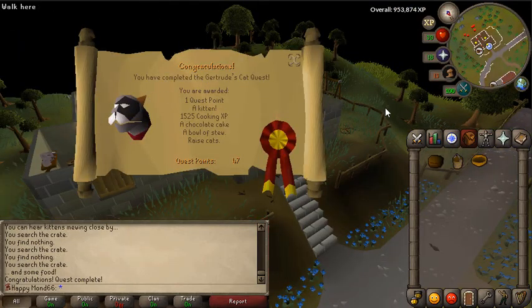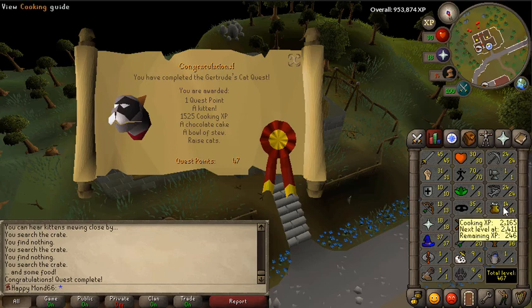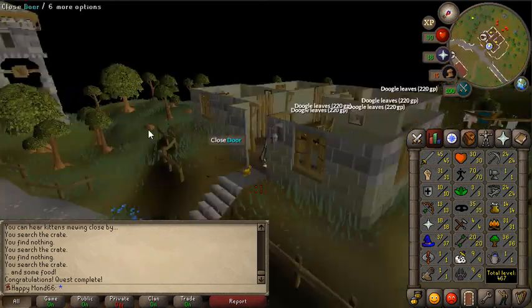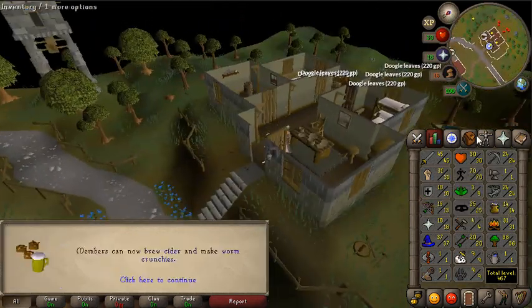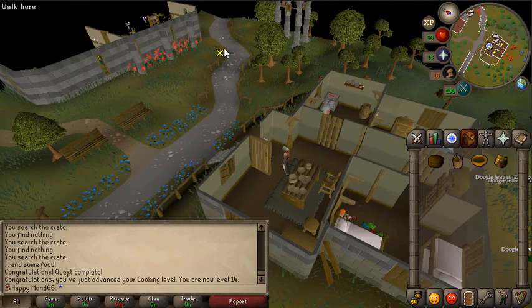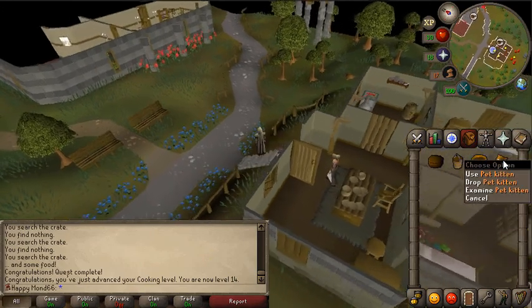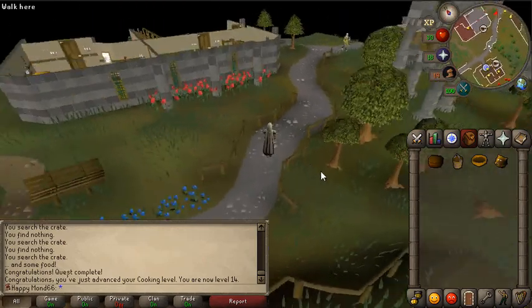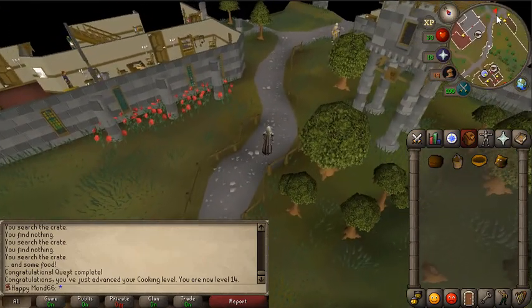I've got a kitten and I've got level 14 cooking, which is four more than I needed to create a red berry pie. I'll pick up the kitten because I don't want to lose them. I'll probably get a few cats because you can trade them in to some guy in West Ardougne for death runes, which is pretty decent.